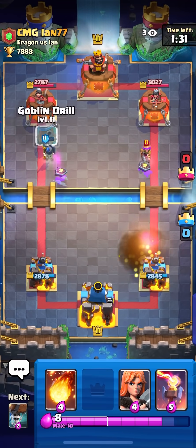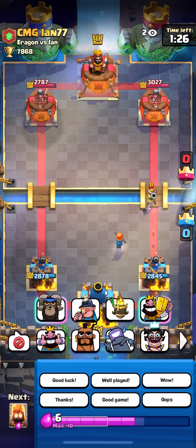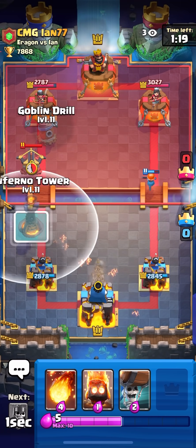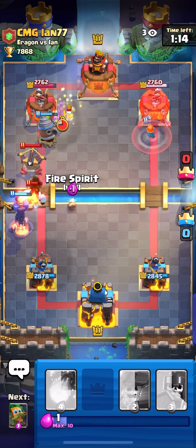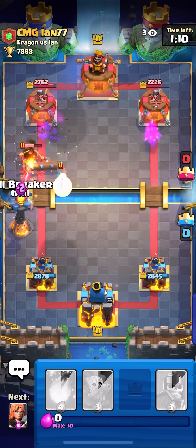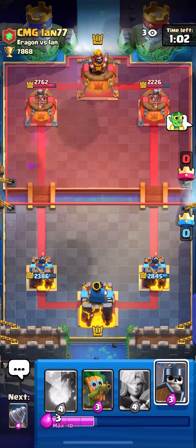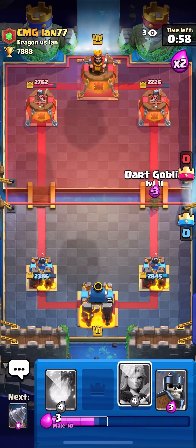He plays a Fireball. I'm gonna Valk and then if he doesn't do anything I'm just gonna Drill. Let's see — I'm gonna Drill here. He's playing Expo, damn, that's weird — he never plays Expo. I guess he kind of got me because I didn't expect the Expo. This is definitely gonna get locked. If I knew he was playing Expo I wouldn't go for a Drill, but I did get some damage on the right side.